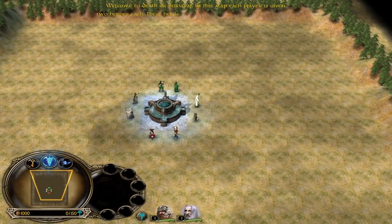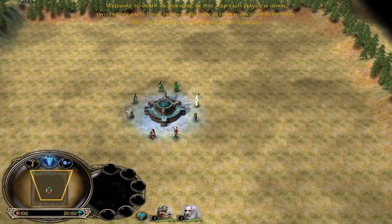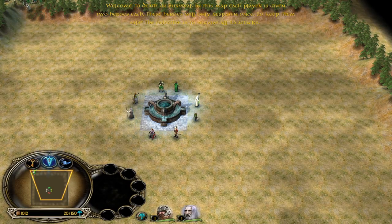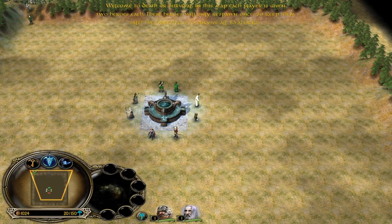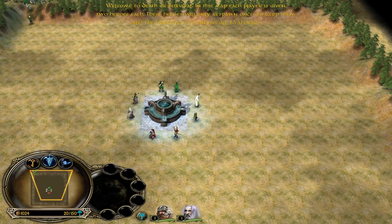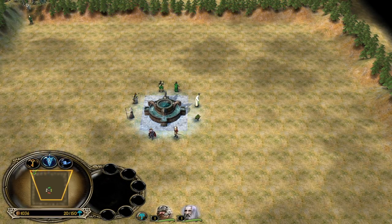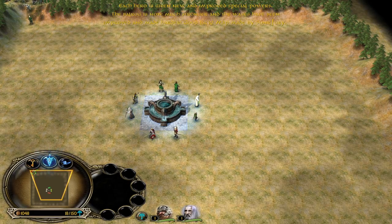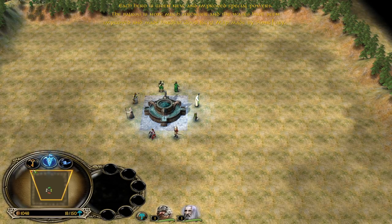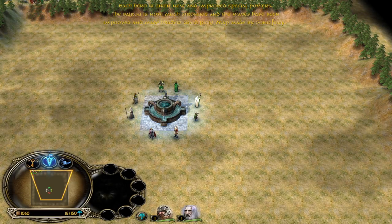It's been a long time since I played this game last time. Welcome to Death or Survival. In this map, each player is given 2 heroes. These heroes will only respawn once, so keep them safe. The objective is to survive all 13 attacks. We will also be adding this map into the next update of patch 2.22, which you can update from your launcher. Each hero is given new and improved special powers. The Balrog is now much stronger and the waves have been improved and made harder. Good luck. Map made by Sonic Fury.